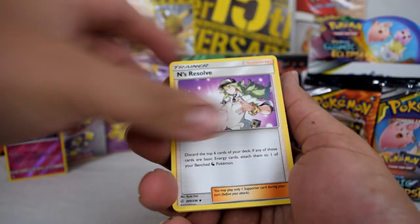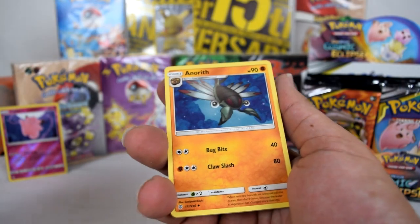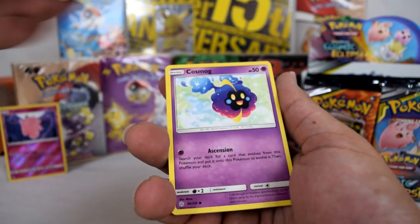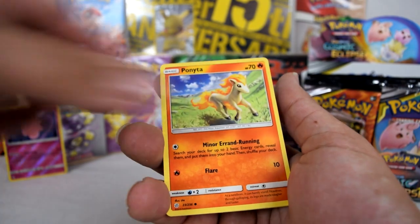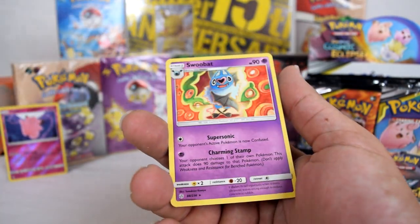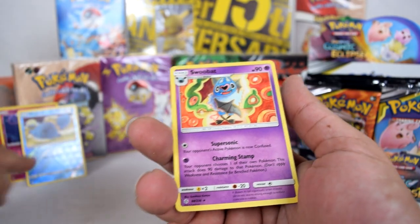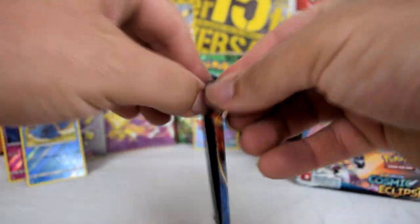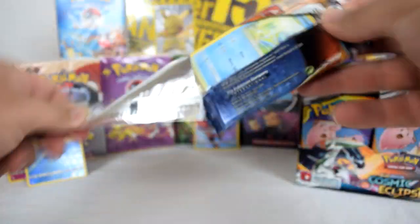Is Charizard the only EX one — is that the only Charizard in this set? Or does it have a normal card like these ones here? I'd have to have a look, not exactly sure.